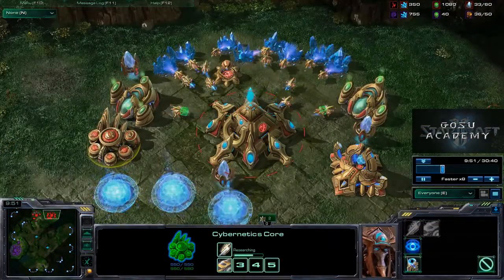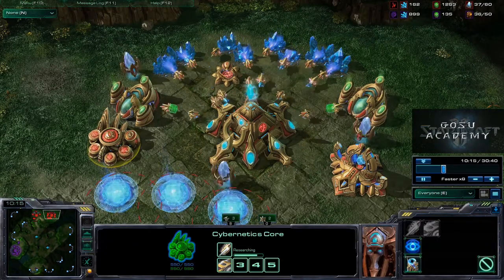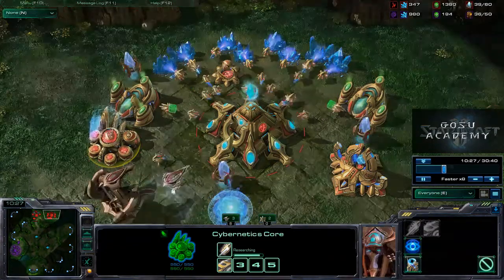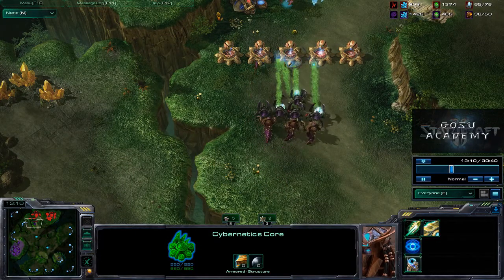Meanwhile, we're expanding into our natural expansion, and back in our main we're putting in stargates. Once we get one of those up, we'll need a fleet beacon so that we can get more cybernetics core upgrades. And already we have the second attack.